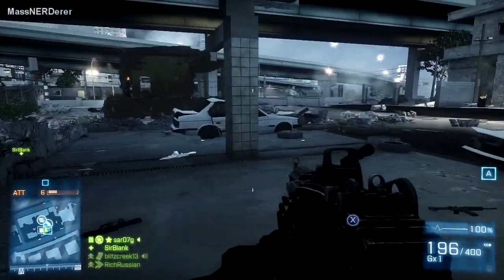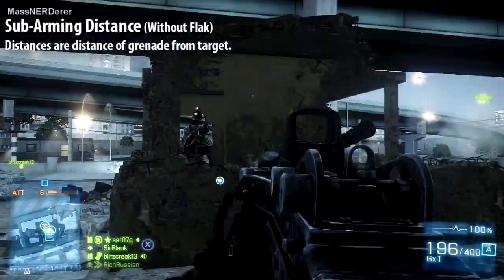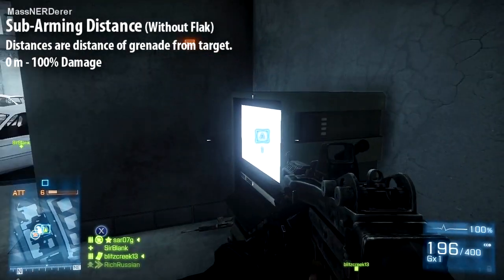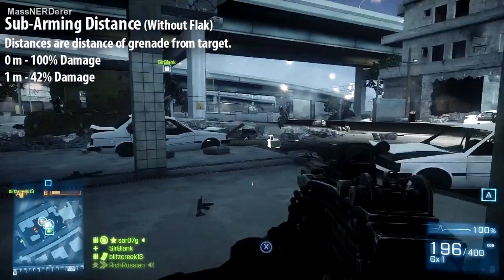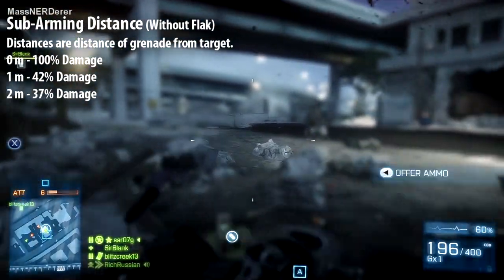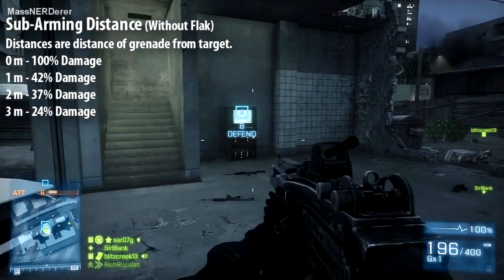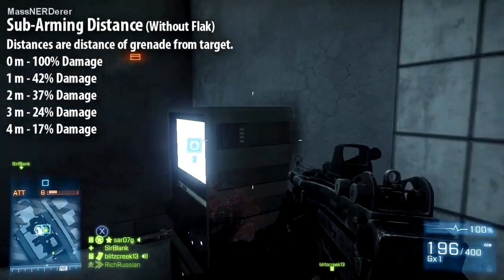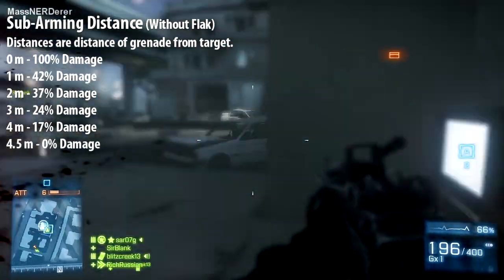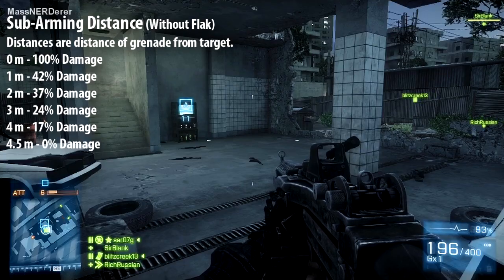From sub-arming range, 20 meters or less: at zero meters from your target the projectile does 100% damage. As your projectile moves out to one meter the round only does 42% damage, at two meters 37% damage, at three meters 24% damage, and at four meters 17% damage. As your projectile moves to four and a half meters from your target, the enemy will not take any damage and is safely out of the blast radius.